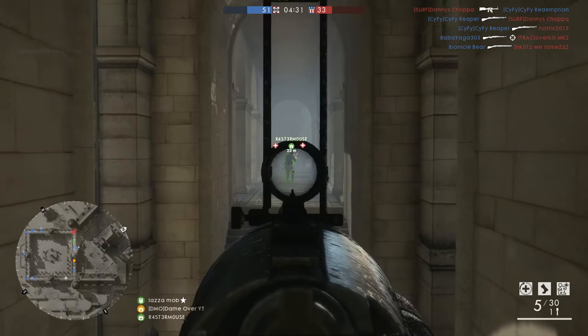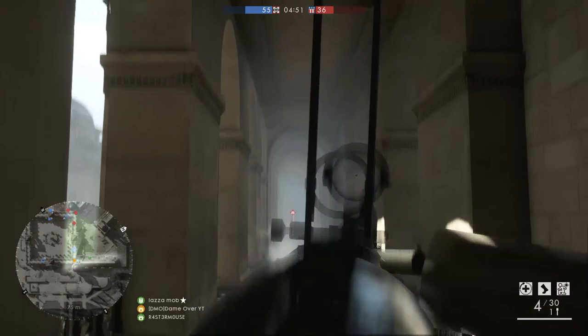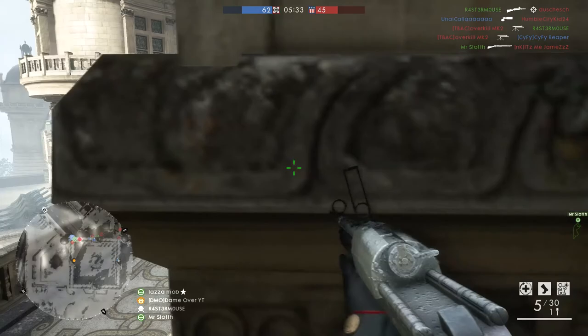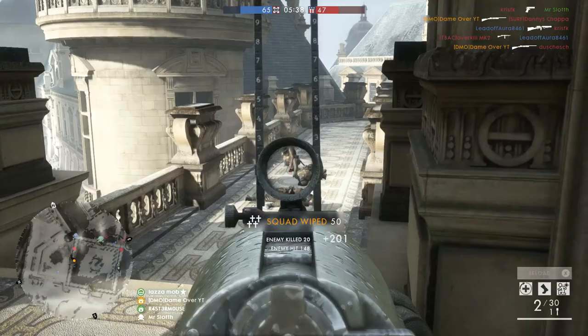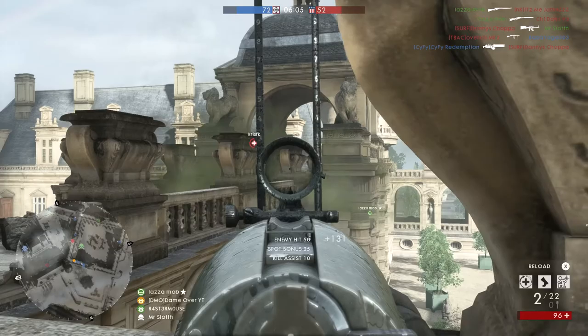Now I don't think the Shergrin Slug is bad at all — the games I played with it went really well — but having the inherent disadvantage of a two-shot kill shotgun made itself felt more often than I would have liked, especially in those close quarters battles. I'd advise avoiding a straight up fight with any loadout that has a very fast time to kill, especially at close range. And if you do have to fight them, making sure you're staying elusive to get the drop on them is very important.